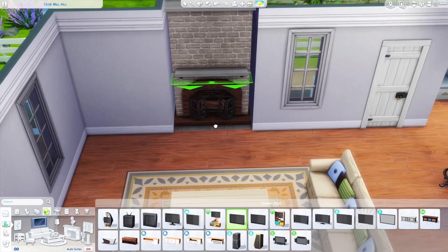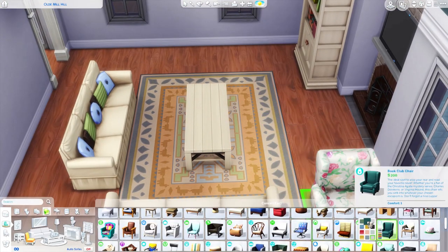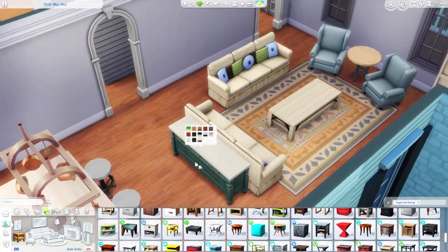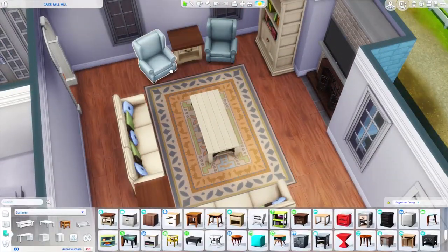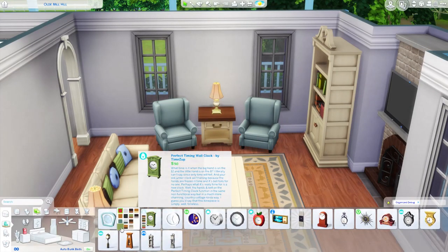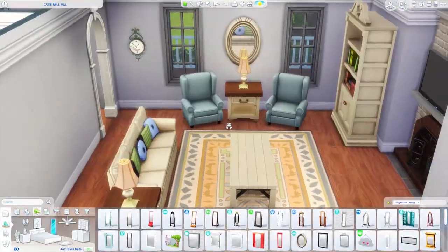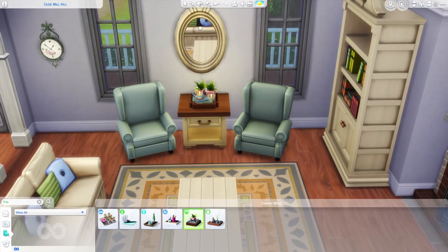This is the family room — the living room, whatever you want to call it. This is where the family comes to hang out, watch TV, take a nap on the couch, read a book, hang out by the fire. There's also going to be a formal living room in this house — kind of like a formal lounge room. I don't want to call it a study because there's actually an office, so I figured the office would more so be the study.